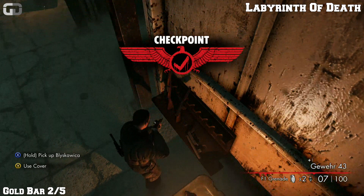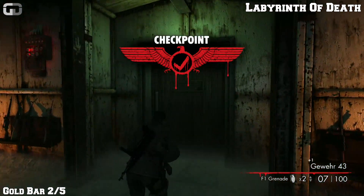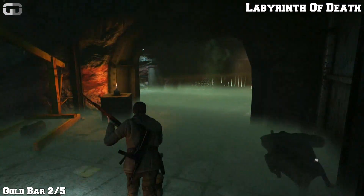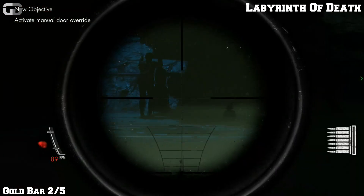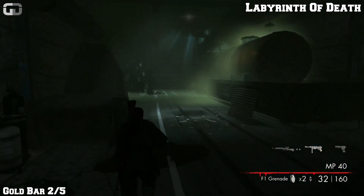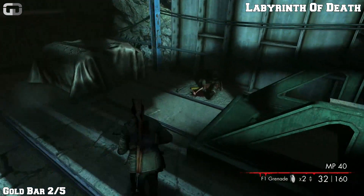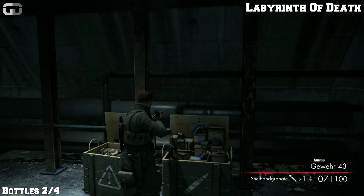The next one will be gold bar number two. This will be your first safe house you'll come to. As soon as you leave, go left and you'll see the electric going off here in front of you. Once you see that, head left and you'll find a dead zombie on the floor containing the Nazi army gold.